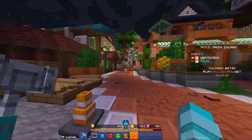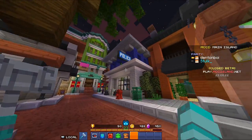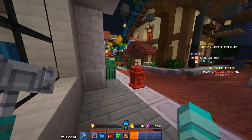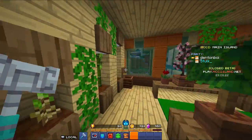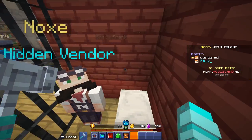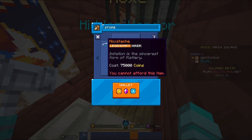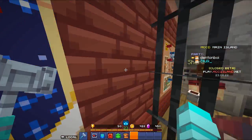The second hidden vendor is over by the police station. You can actually see him through a window — he has an exclamation mark on his head, which is how you know he's a hidden vendor. Go over to the window, crouch, get behind there, and you can access him. He sells the Nox Stash for 75,000 coins, and it's legendary.